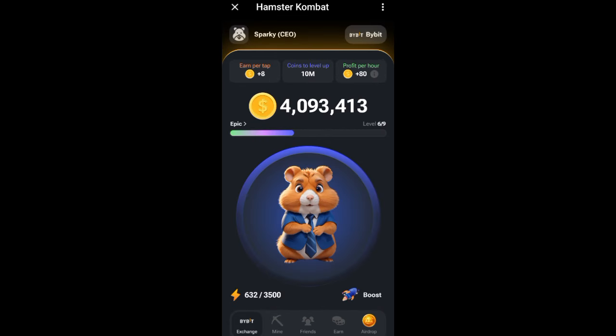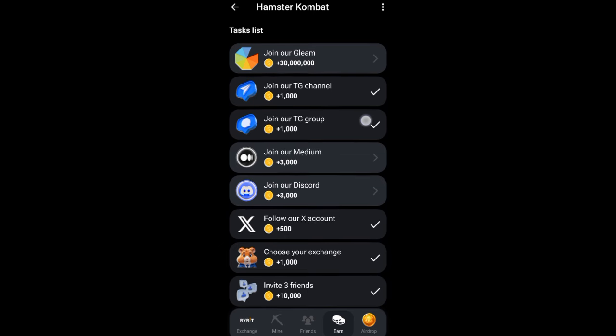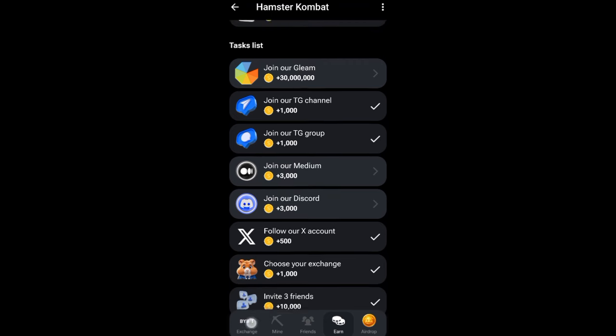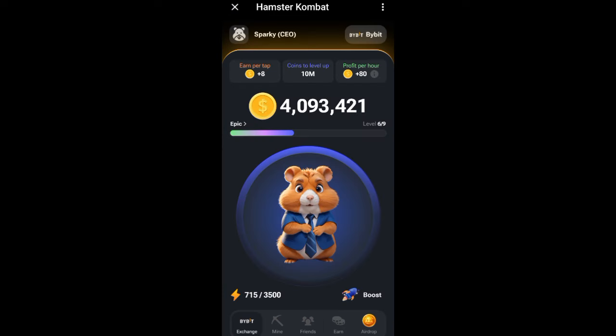You accumulate as many coins as possible through tasks. When you click on 'Earn,' you can see what to do: join the Telegram channel and get plus 1,000 coins, join the Telegram group, follow the Twitter account. You also choose your exchange — my own exchange is Bybit. You also invite friends to earn more. All these are things you need to know about airdrops.